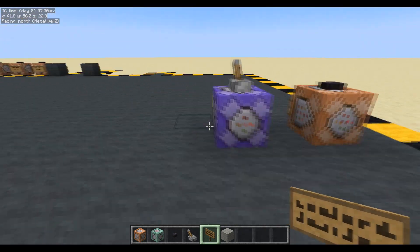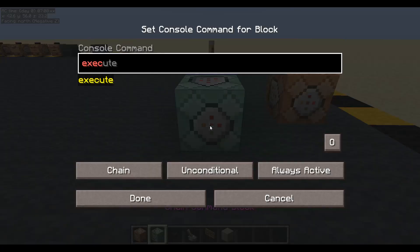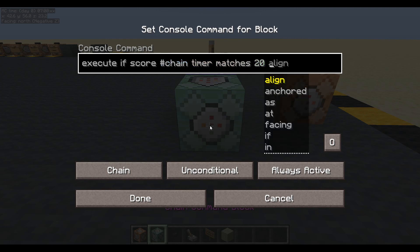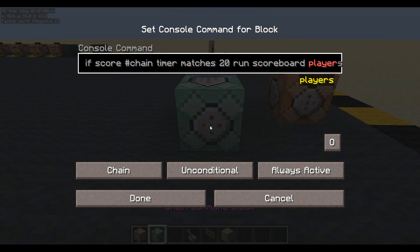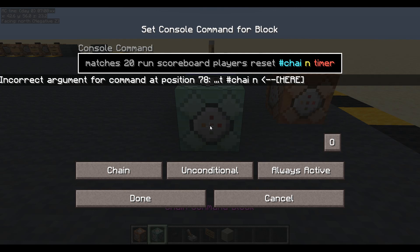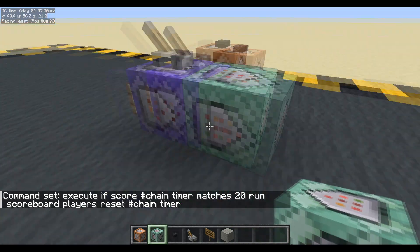So 20 — we need to run for one second, which would be 20 ticks. Execute if score chain timer matches 20, run scoreboard players reset chain timer. So that's going to be looping around every second now.